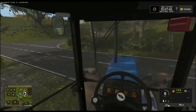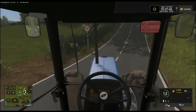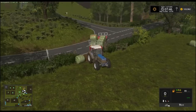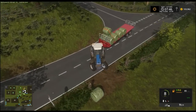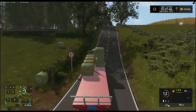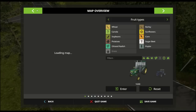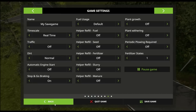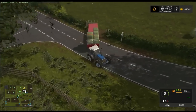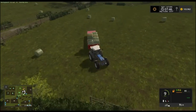So we've come right over here. Now we're going to need to be in this lane, so we need to pray that nothing's coming down the hill, because for some reason we can't actually see. It's going to get stuck on the fence, like I knew it would. That's the one good thing about this — being able to just turn the traffic off in the settings is actually quite handy.